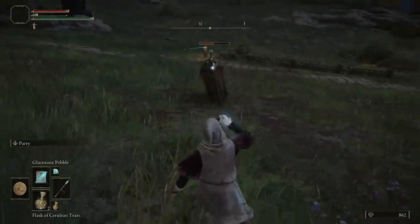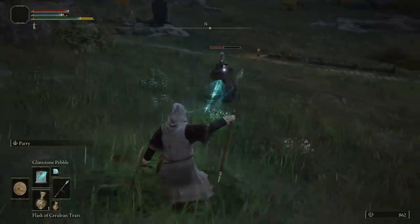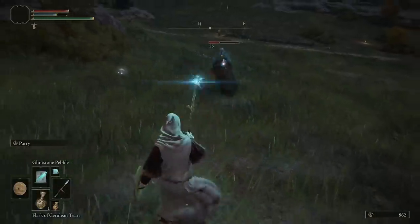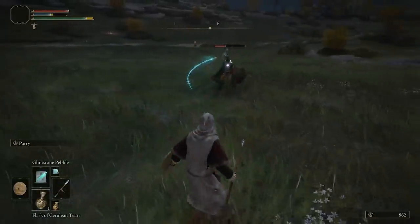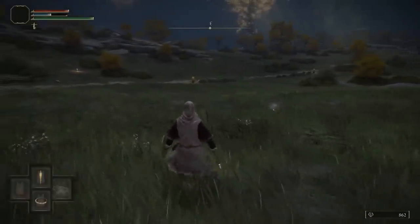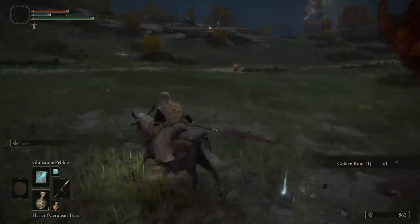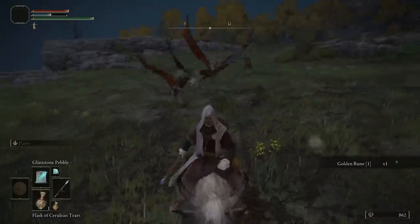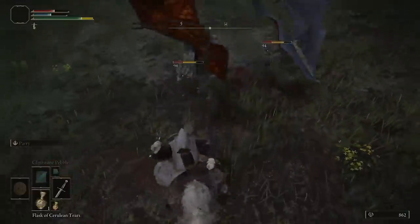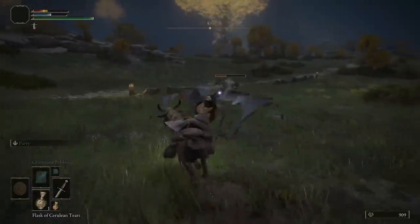Alongside intelligence, I would also focus on faith, mind, and even dexterity — each of these stats have their own important factors. Faith is going to let you cast incantations and equip weapons required to cast them. Mind is going to let you build up the amount of focus points you have, so the higher this stat gets the more you can cast spells without needing to use your flasks. Dexterity has a lot of different functions, but the one you're focusing on for a mage build is that it increases your casting speed.